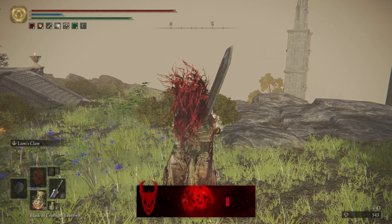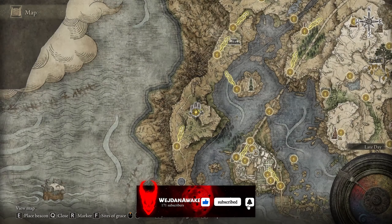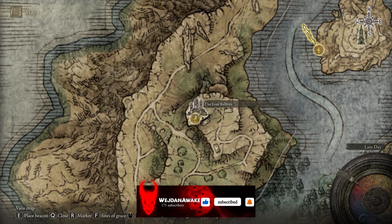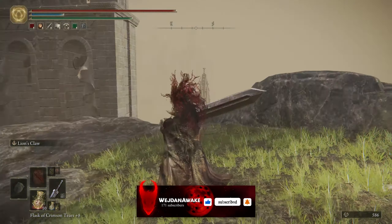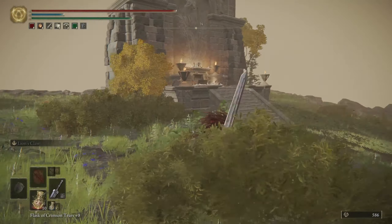Hello everybody, my name is Vision Evick and we are going to continue Elden Ring, so let's get started. We are on the Four Belfries — one of them was key, we're going to complete this place and then head to the underground again.